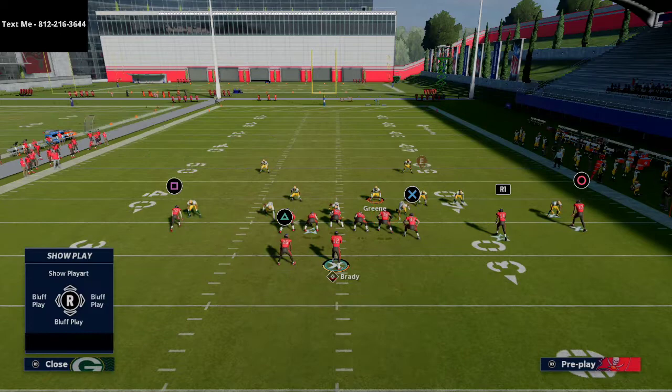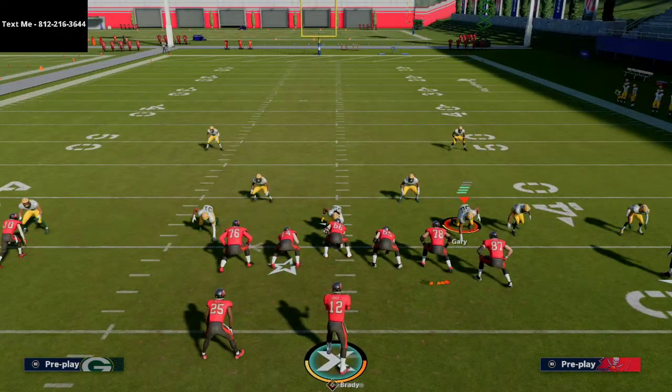Let's say the play was flipped, so you're running it this way and the linebacker is on the left side.